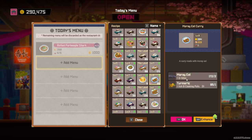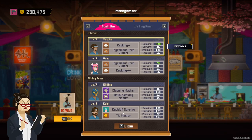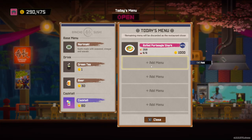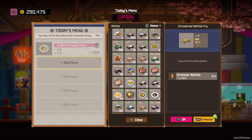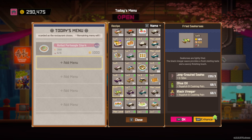Now let's take a break and go over to unlocking recipes through characters. Characters will have recipes that get unlocked, and we're going to talk about this Coe guy right here. Level him up to level five and then you will have access to research a recipe that is going to be fried seahorses. It's a little bit of a pain to find fried seahorses.